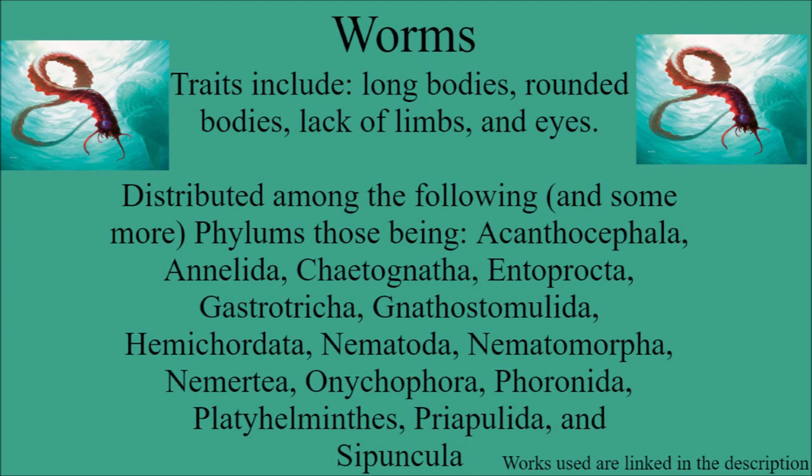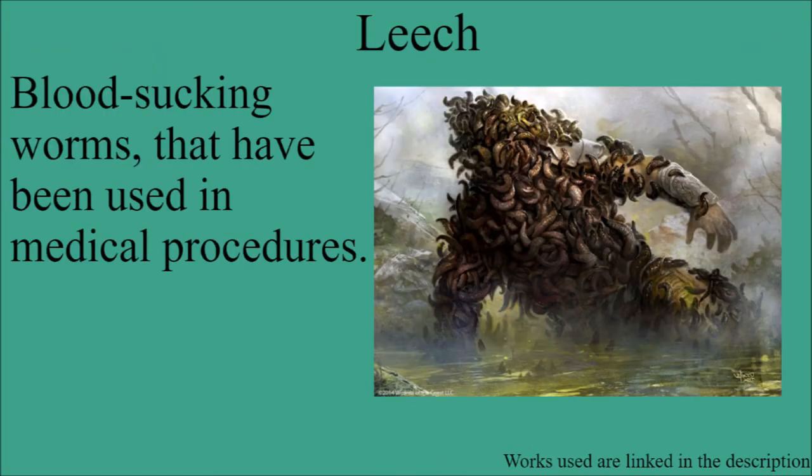However, there is a worm that isn't labeled a worm in Magic: leeches. Leeches, I believe, are specifically nematoids. They are blood-sucking parasites, and they've been used in medical procedures — a lot in the past, and I believe they're still used occasionally now. They're most commonly associated with blood because of their medical use in bloodletting. So that is basically a leech: just a blood-sucking worm, though they can feed on other body fluids as a parasite.